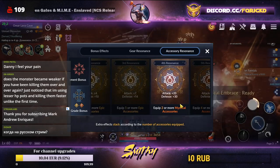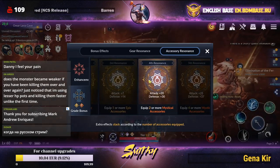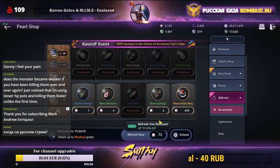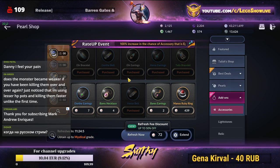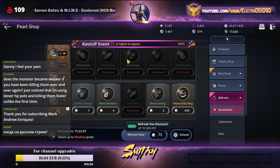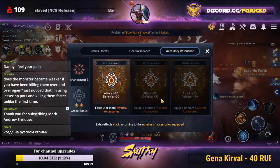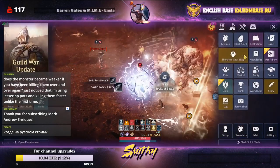For free-to-play players, acquiring mythical accessories is quite hard unless you get lucky orange drops here, since oranges cost around 1900 black stones which isn't too pricey. If you do get an orange drop, prioritize buying yourself an orange accessory — two oranges gives you a nice boost of 50 combat power.